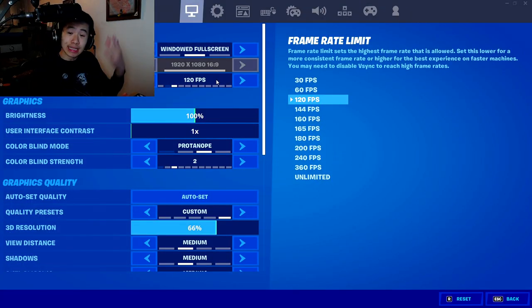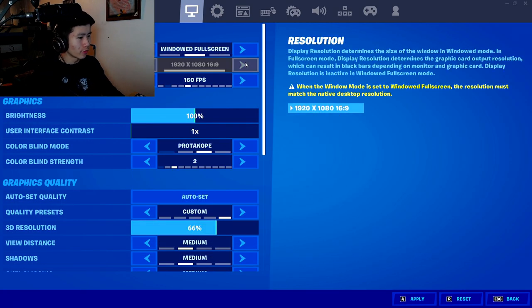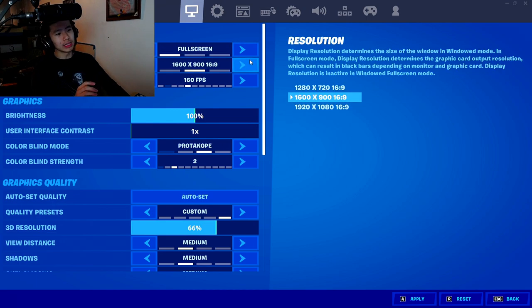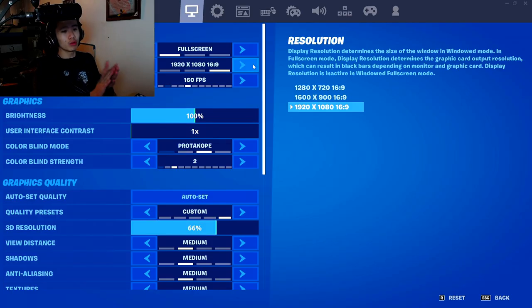Now I'm gonna show you guys the best settings I've gotten from Janus, Tayson, and all these top-tier EU pros. First things first: you want to play on full screen. The reason is, as it literally says, in full screen mode you cannot interact with other windows as easily, but the game will run slightly faster.